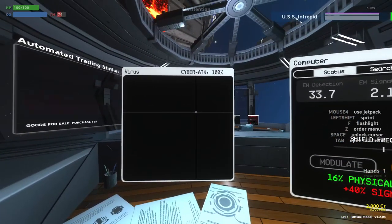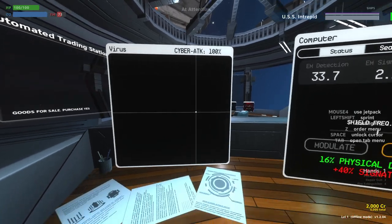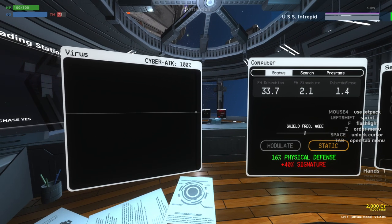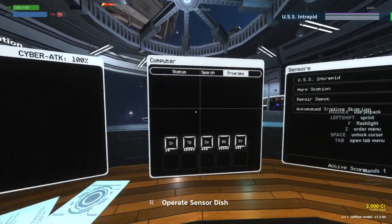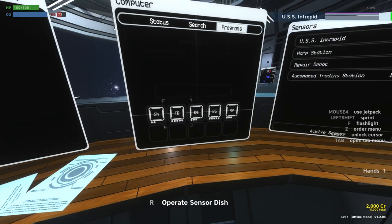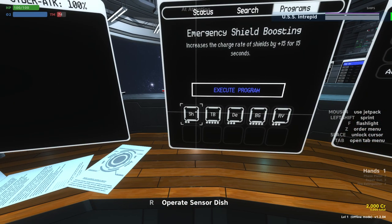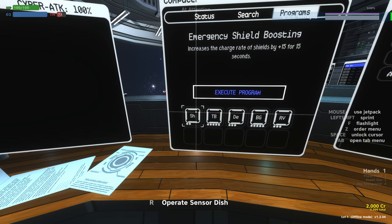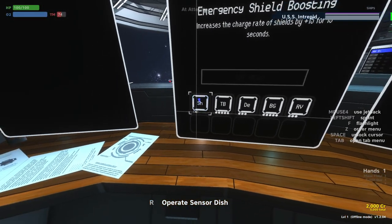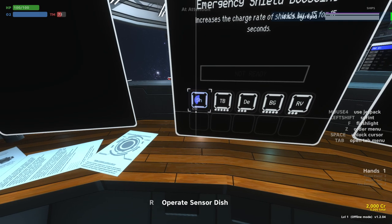There's also a virus screen here, a little bit beyond the scope of this crash course. Sometimes enemies will attack you with viruses. You can click the color bar on the right to enter a minigame to resolve them. But the other thing you can do is use these programs. There are a variety of programs installed on your ship — as the science officer, or actually anyone can come up here and use these buttons. You can select one of these programs like emergency shield boosting and execute them. The little circles below show the amount of charges needed to recharge it.